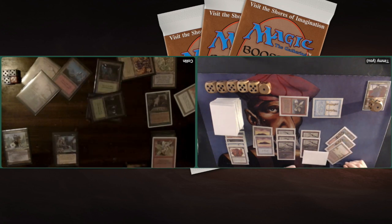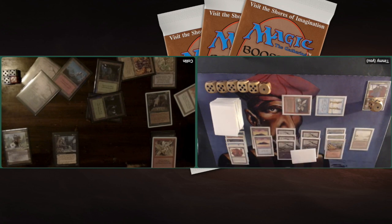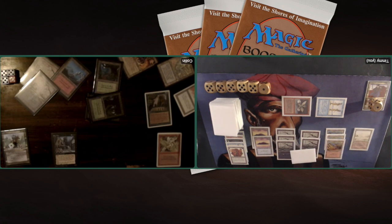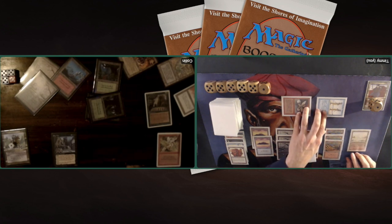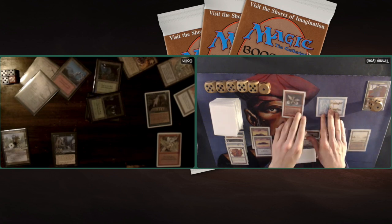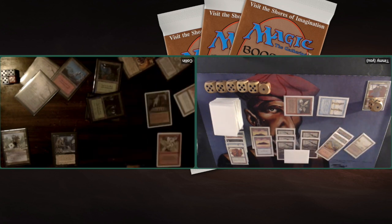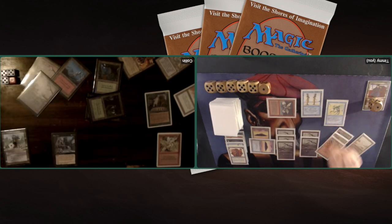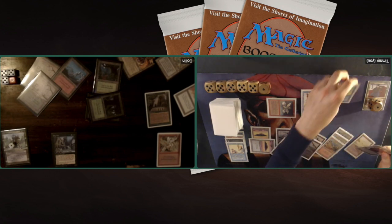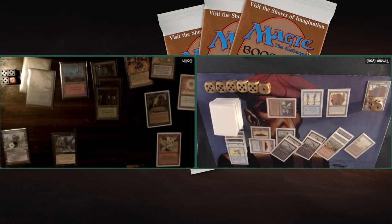There's a Ragman again — we saw Ragman earlier. A 2/1 creature for 3 black and tap — your opponent has to show their hand and if they have any creature cards they have to discard one at random. Attacking with both Dragon Whelps. He does have that Maze still. We're discussing what he can do — it's kind of difficult because you don't want to send anything back with the Maze until you know how much the Dragon Whelp is getting pumped. So he's waiting until I do that. I decide to spread my pump, making both Dragon Whelps into 3/3s. He sends one of them back, and using Reconstruction on my Primal Clay.